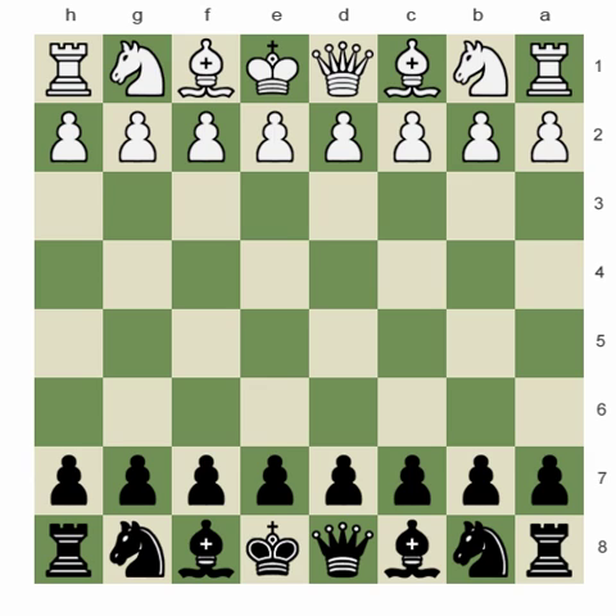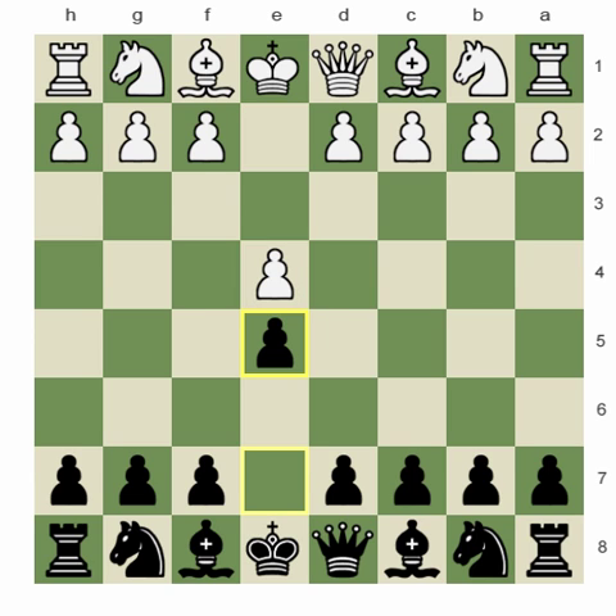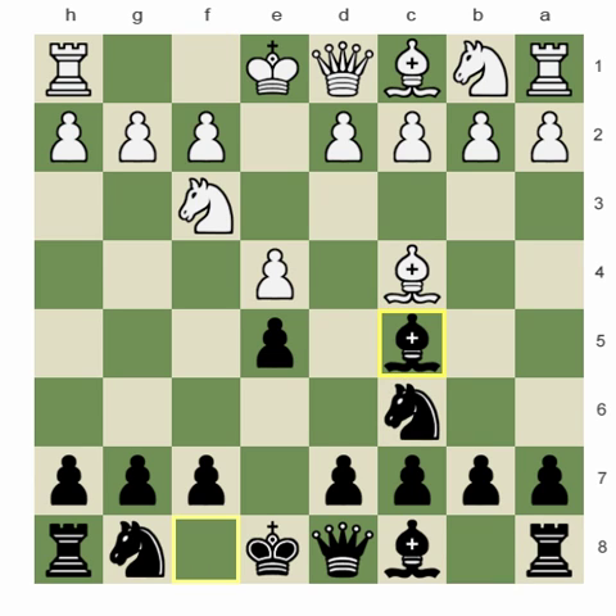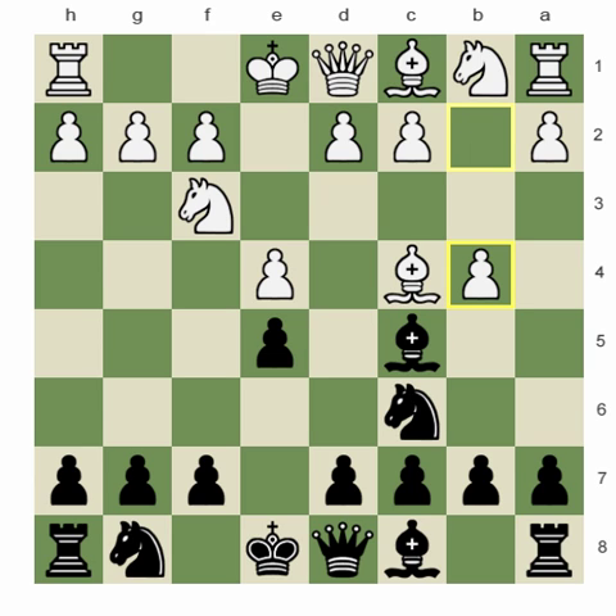Hello, my name is Roman Gingihashvili, and the topic of today's lecture is how to equalize in Evans' Gambit. Of course, if you're an e5 player, there is always a chance of you facing e4, e5, knight f3, knight c6, bishop c4. And if you want to play Gioco Piano with bishop c5, you have to be prepared for Evans' Gambit.